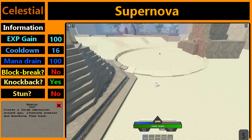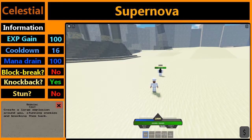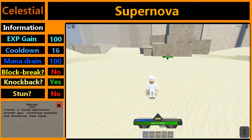The third move is Supernova. It's a large AoE attack which ragdolls. It takes 100 mana to use. This is what getting hit by Supernova looks like. As you see, you get ragdolled and the stun isn't very long.